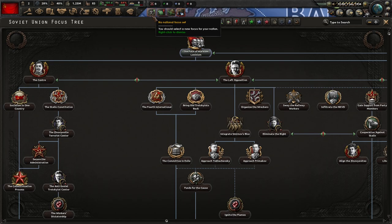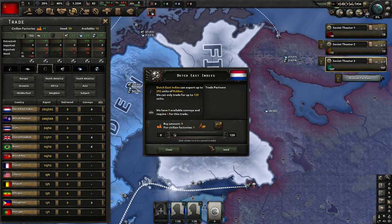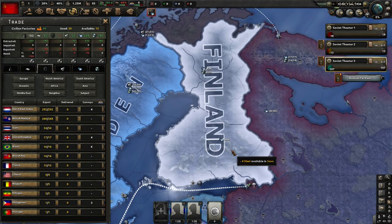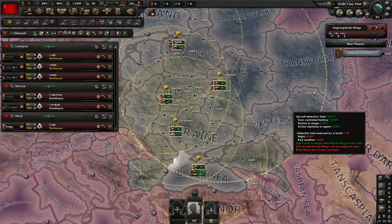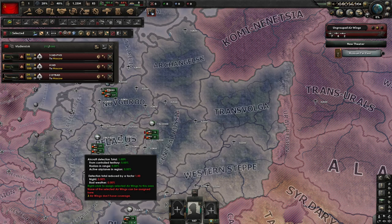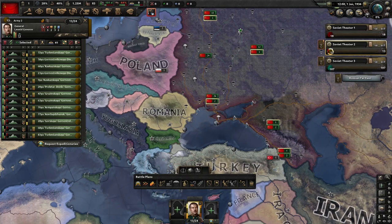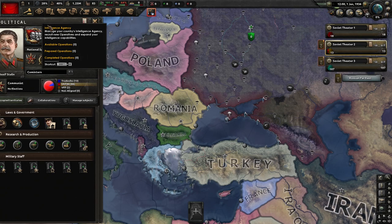Now our national focus — the path of Marxist-Leninism is where we want to go. We are not making any divisions; don't worry about templates right now. Hit F3, gather up all your planes — left click drag, right click them over here into Moscow. There's also a group of planes way over here in the Russian Far East — left click onto that airport, right click over here and bring them all the way to Moscow. Get rid of these paratroopers, we won't be using them. Make sure you're set up just like me.